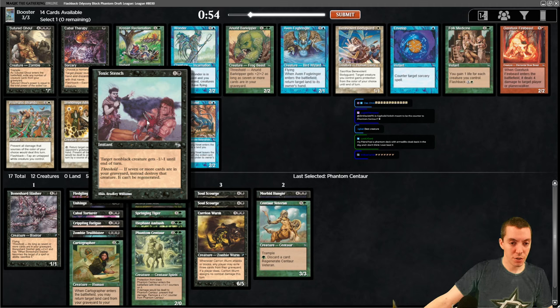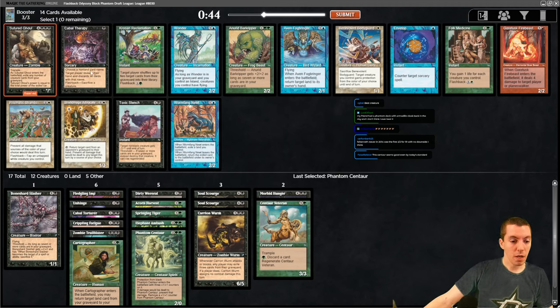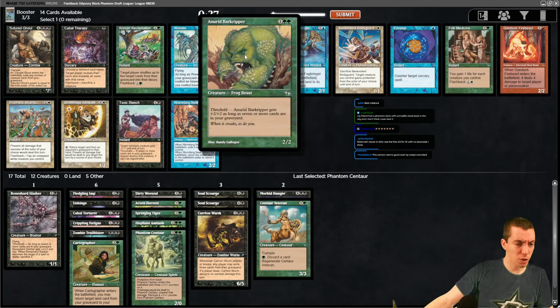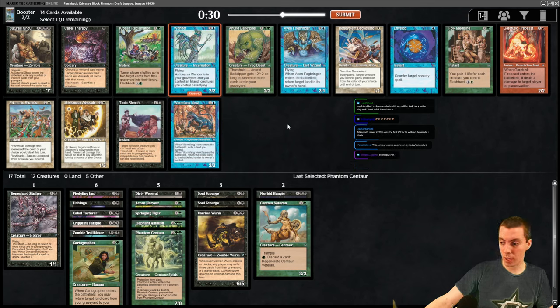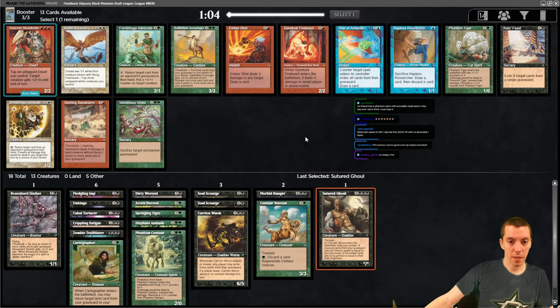Toxic Stench is a Doom Blade if we have threshold. Sutured Ghoul - when it ETBs exile every creature card in your graveyard and it's that big. Might actually be fine in this format. Phantom Centaur might be playable in standard honestly - it would be very good with pro-black. Cabal Therapy is a great card but not for us. Wonder is also pretty insane. I'm thinking Sutured Ghoul though - this card saw play with Dragon Breath combo back in the day.